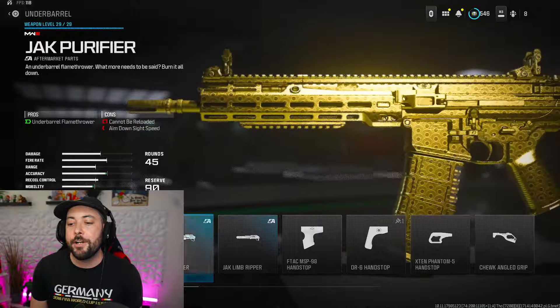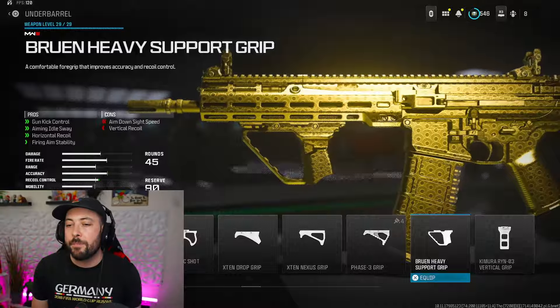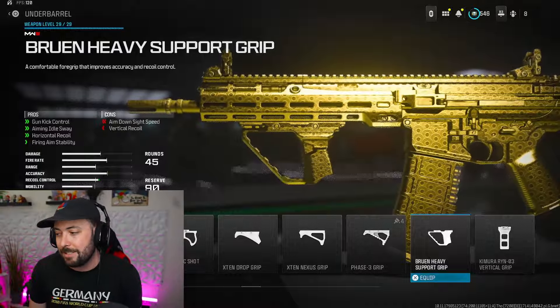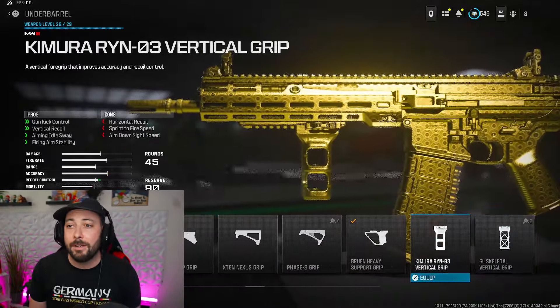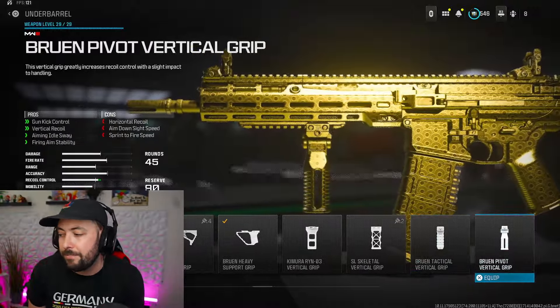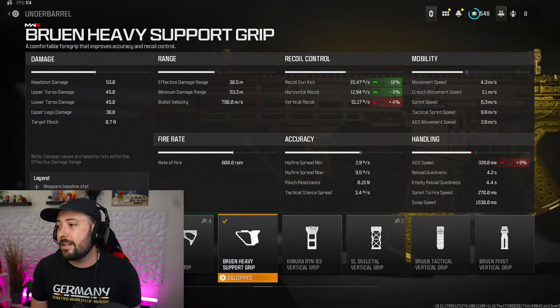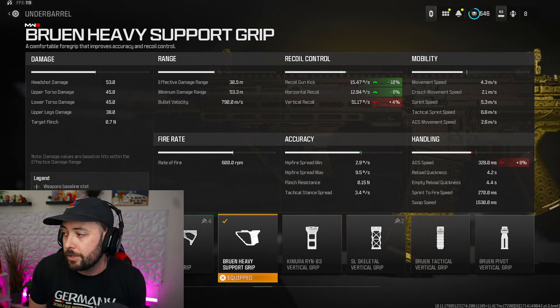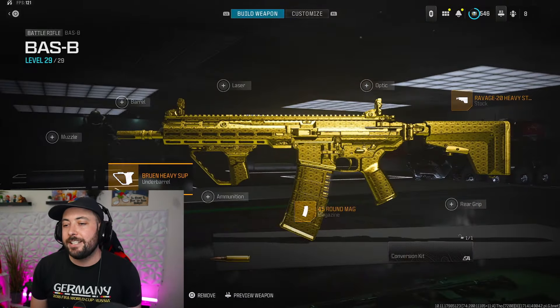For the underbarrel, we're going with the Bruin Heavy Support Grip for gun kick control, aiming idle sway, horizontal recoil, and firing aim stability. If you don't have this unlocked, I'd recommend the Chimera Ryan Zero-Three Vertical Grip or the Bruin Pivot Vertical Grip. But if you do have the Bruin Heavy Support Grip, use it — you get ten gun kick, eight horizontal, and you only lose four vertical. The gun is easy to control vertically anyway, and you're only losing eight ADS with no sprint-to-fire or reload quickness loss.